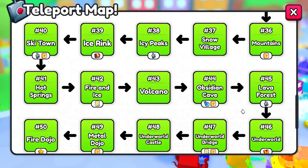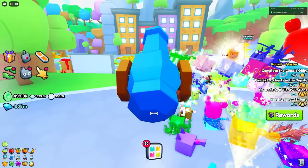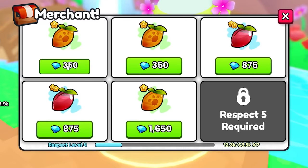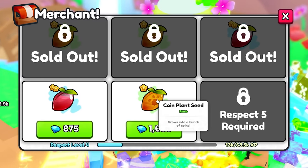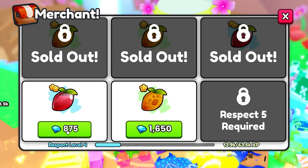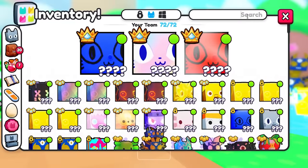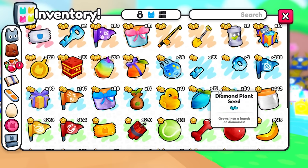The flower method is in the brand new areas. Make sure you've unlocked all those last areas — it's really not that hard. What you do is go to the garden merchant and buy as many seeds as you can. Skip the trash coin plant seeds that cost 1,600 diamonds. Go mostly for either the potion seeds or diamond seeds.